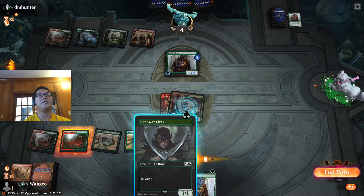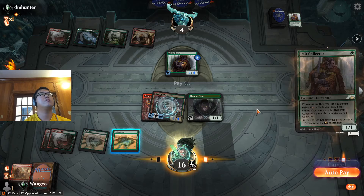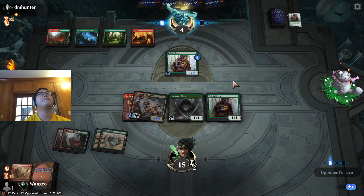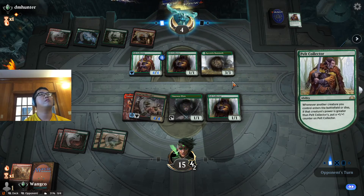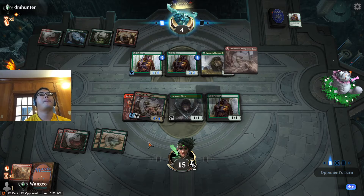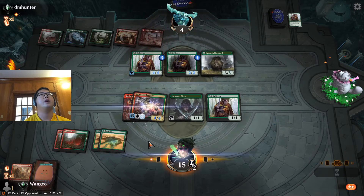Got big fast. Now we've got these two idiots. This has Trample now. They could go land Embercleave, but I live at five. Embercleave — not a part of it. So now we run back the plus-three, plus-three play.